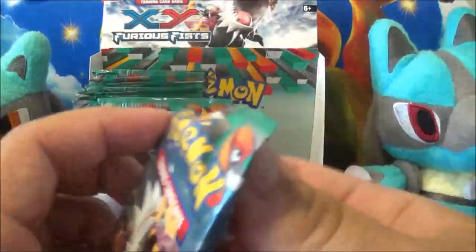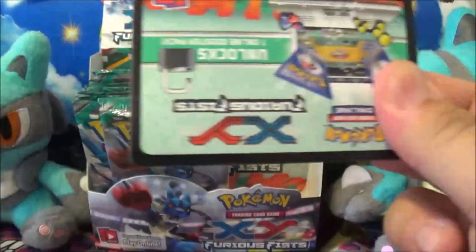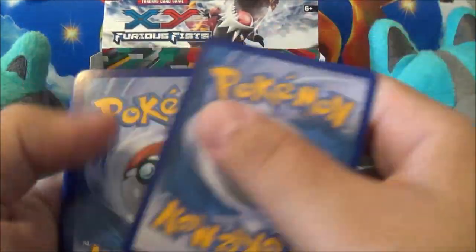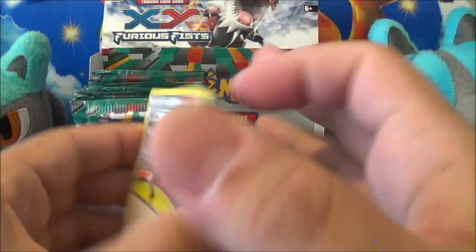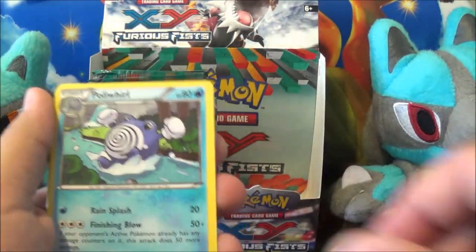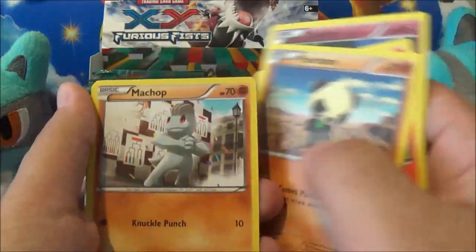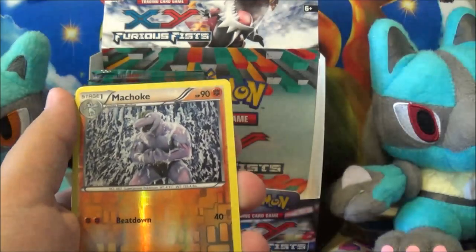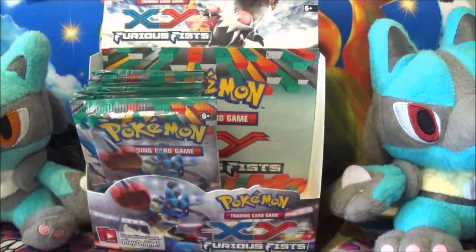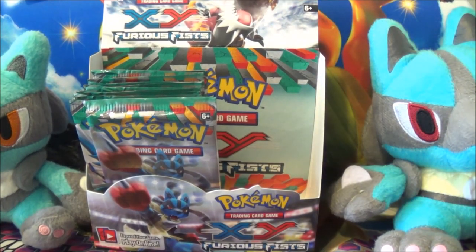Next pack — come on, Lucario. You can almost taste the possibility. I have yet to pull a Lucario in any pack I've opened from this set, and I've opened a lot. I have one I traded for. Starting off with Korrina — that's a good card — Malamar, and Machoke. Reverse Machoke, which I can play, and a Landorus. I'm going to play that Reverse Machoke in the Lucario-Machamp deck. It's going to be the deck of the future.